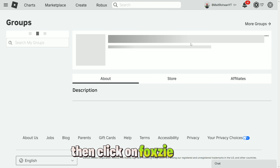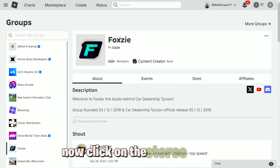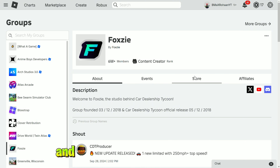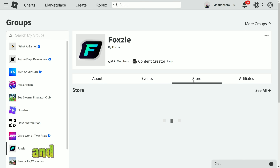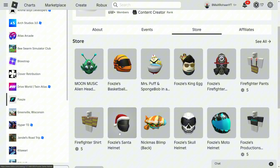Click on the Fox Z button and here is Fox Z's group. Now click on the stores option — here is the stores option — and here are some UGCs made by Fox Z.